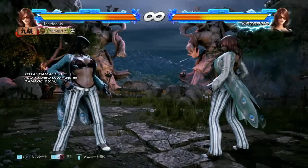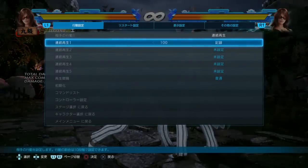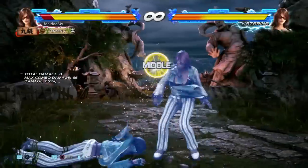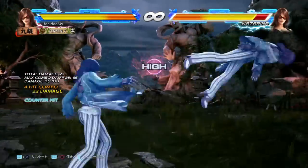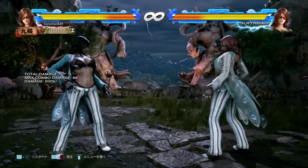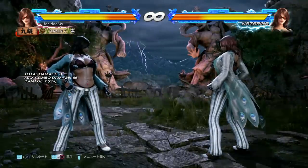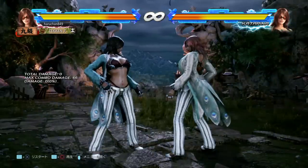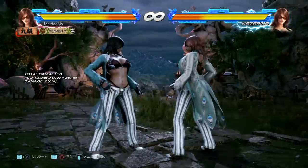The opponent can actually jab you out of this and get a float combo. But I never think a smart Tekken player who understands this situation is ever going to want to jab into those jabs looking to float that 3 — I don't think it's ever going to happen, and if it does, it's probably better for you than for your opponent. I'm going to explain why.